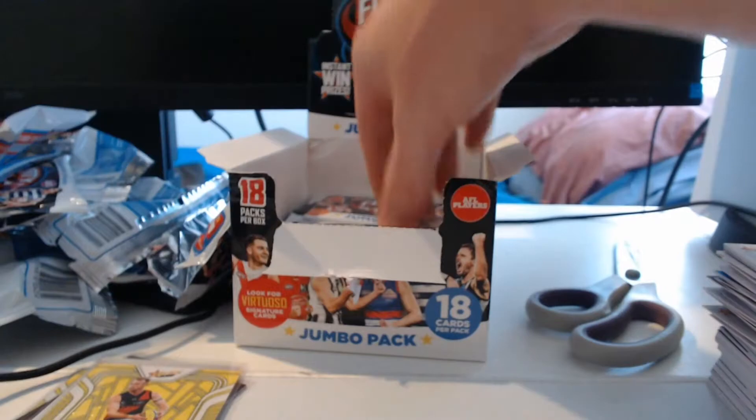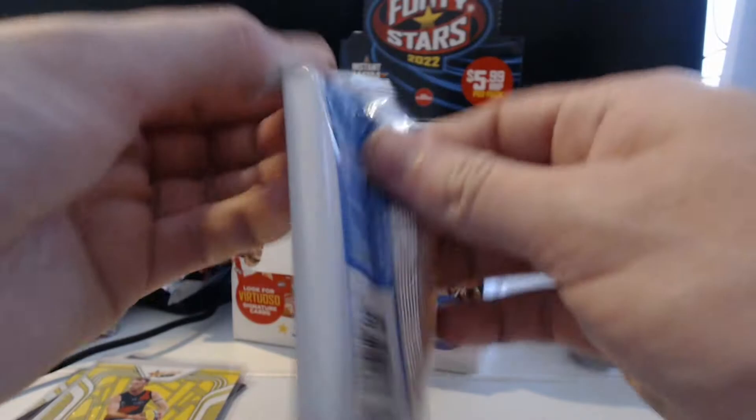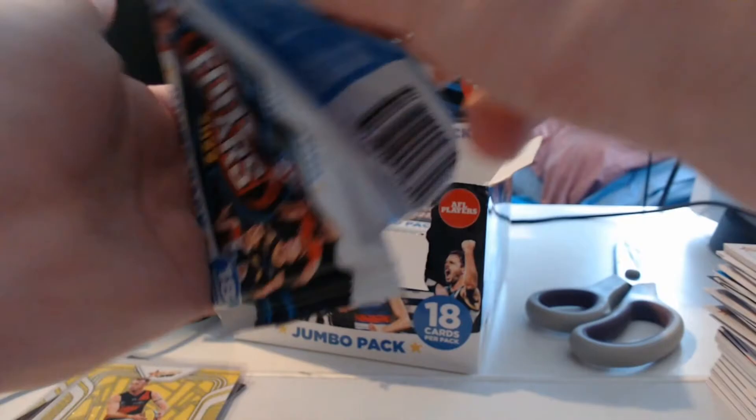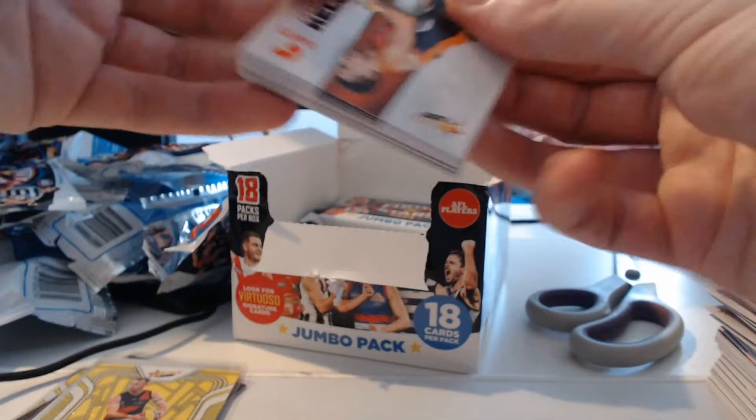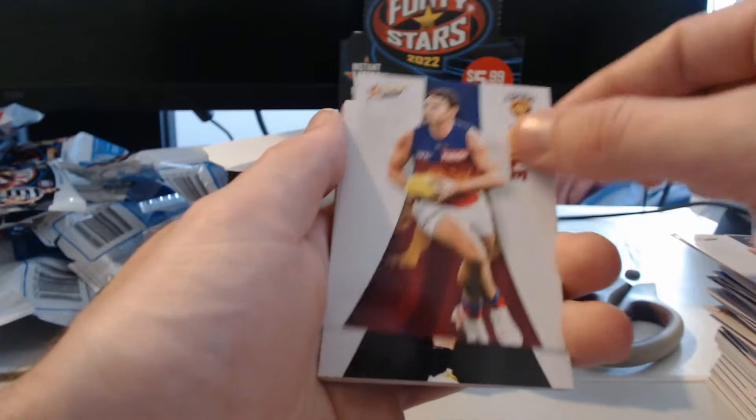It was one per 14 packs for Fractured, and we managed to hit the second one — a pretty cool little hit. Hopefully we can still find ourselves a Spectrum in here. We've got Josh Kelly, Alex Pearce, Tom Lynch, Jack Silvani, Lachlan Scholl, Lachie Neal, Travis Boak, Oliver Florend, Mitch Lewis. Blank Canvas — Scotty Lysette. There's our second Blank Canvas of the box! And then our Sunset Parallel is Shannon Hearn.